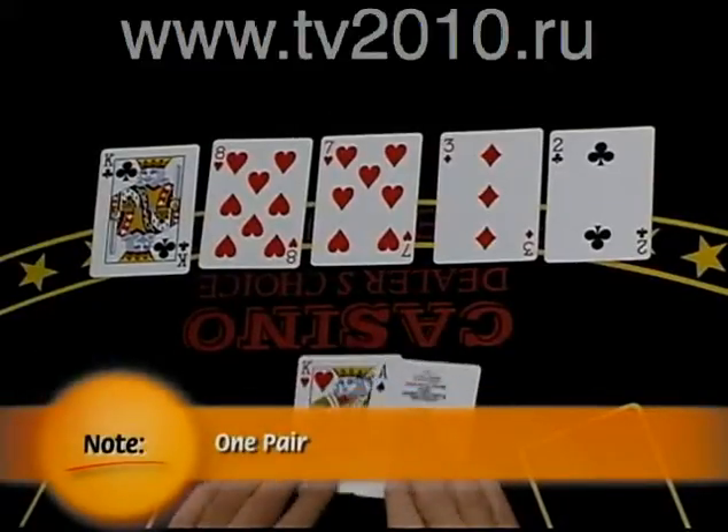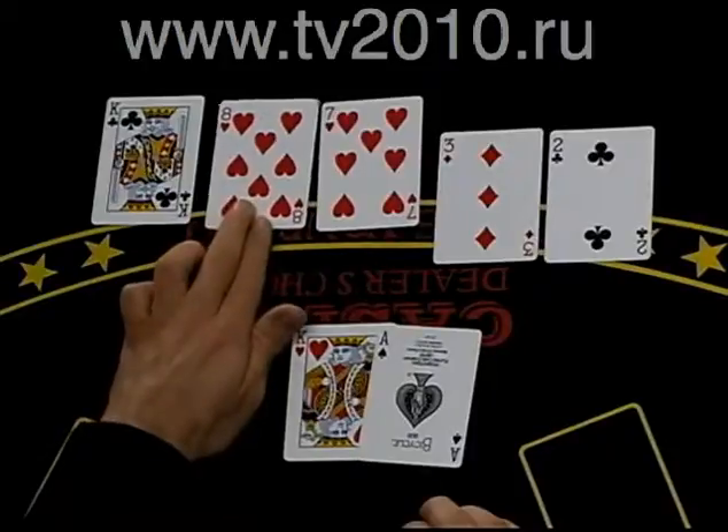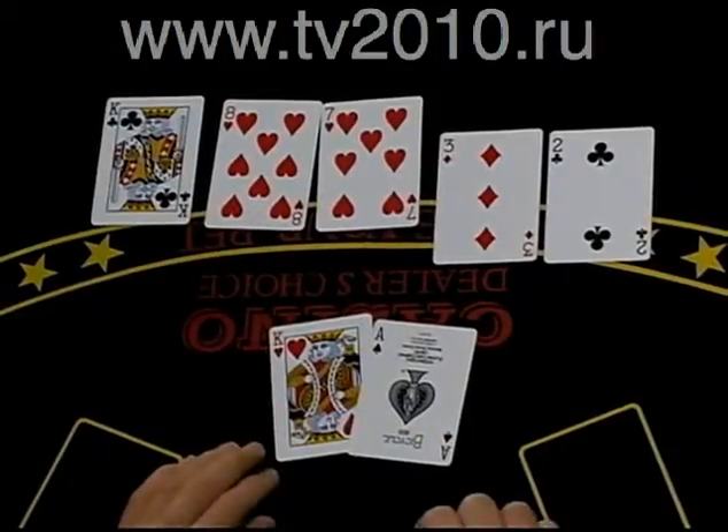Then we have one-pair, which is any two cards of the same rank. Again, if two players make the same pair, whoever has the best kicker wins. If they both have the same kicker, we look to the next highest card to determine the winner, and so on.